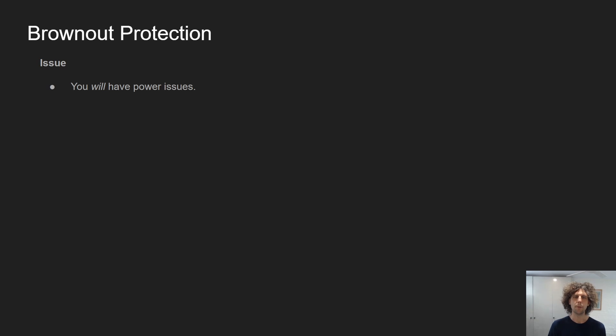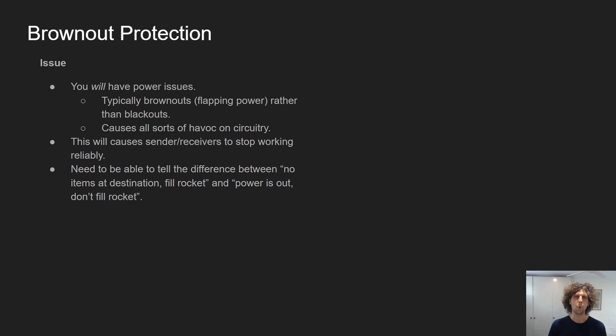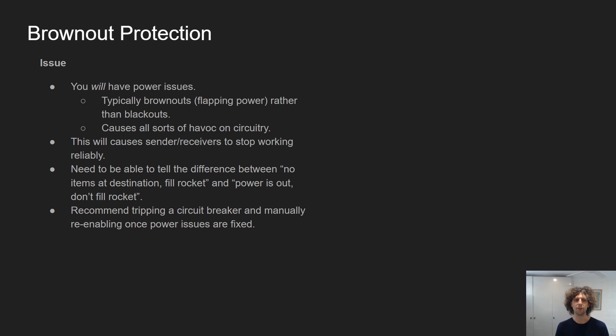Brownouts can wreak havoc on this system. You will have issues playing this mod, especially if you play it like I do — you typically get brownouts rather than blackouts, so you get flapping power. This causes all sorts of havoc on your circuitry, and in particular the senders and receivers stop working reliably. We need to be able to tell the difference between no items at the destination — fill the rocket — and power is out — don't fill the rocket. If you're dealing with flapping power, I recommend just tripping a circuit breaker and manually re-enabling the whole system once power issues are fixed, because you'll get all sorts of half-working inserters that gets very messy.